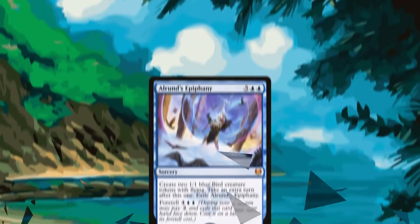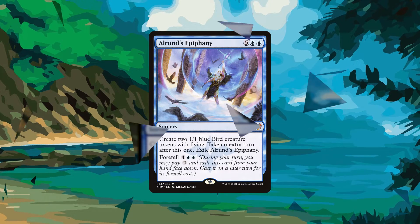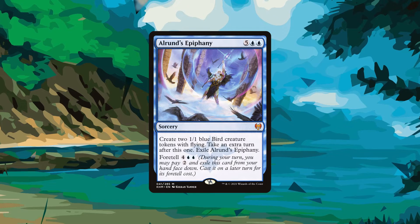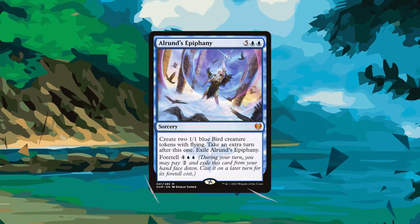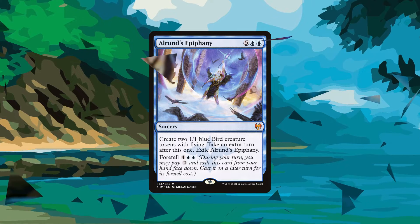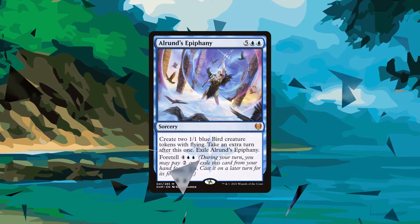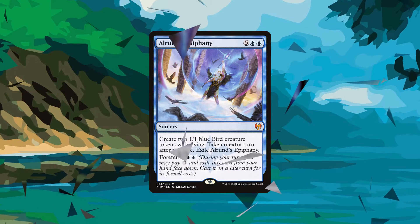In our number two slot, Alrun's Epiphany. Everyone likes extra turn spells, right? The reason why Epiphany is so bothersome is because you can very early foretell it from your hand to skirt discard removal while also making it cheaper to cast. But on top of that, you get two attackers which can finish out a game if you're in a pinch, or be two blockers if you need to survive an additional turn to win. Chaining this card together is problematic and is very easy to copy in a Standard that has access to multiple copy effects. This card is very difficult to play against.